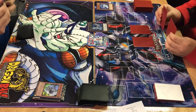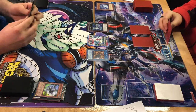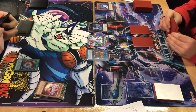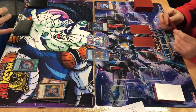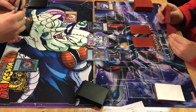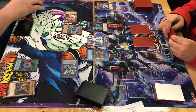He Link summons Mrs. Radiant. He activates Brilliant Fusion, sending Garnet and Trick Clown. The effect of Trick Clown activates, dealing a thousand life points worth of damage and special summoning itself. When he takes that damage, he special summons Thousand Blades. And Brilliant Fusion special summons the Seraphinite.